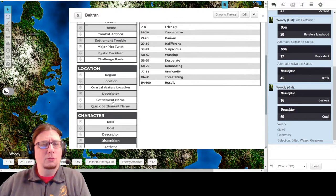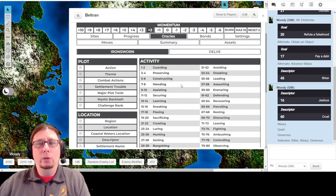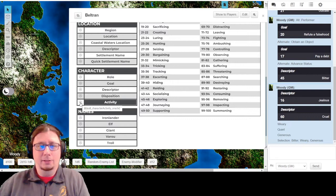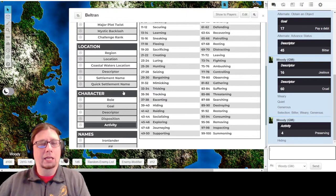I'm liking this. In Activity, I think I might use this - I'm going to be asking the question: what is Beltran maybe in the middle of doing when we meet him? I'm going to roll Activity, which is Preserving, or - forwarding, or Hiding. And then Preserving or Hiding what? You'll see at the very top under Plot you have Action and Theme - these are designed so you roll an action and a theme and they interact together. This would be under Theme; I'll go ahead and roll that.